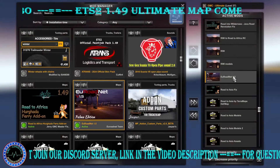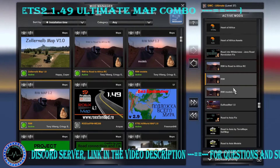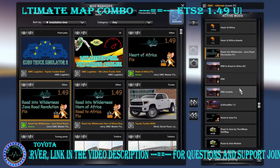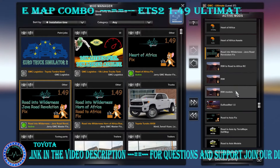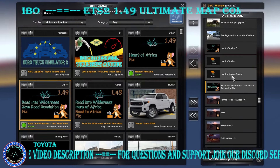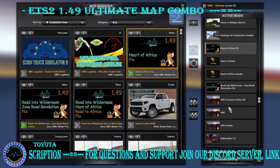We have Roadnet, then Road Into Wilderness Models, Road Into Wilderness def by Tony Viberg, Road Into Wilderness to Road to Africa road connection, Road Into Wilderness Java Revolution fix — as there are some issues between Road Into Wilderness and Java Revolution. Then Road to Heart of Africa Assets, Heart of Africa def and map, and of course Heart of Africa fix, all created by Jerry.